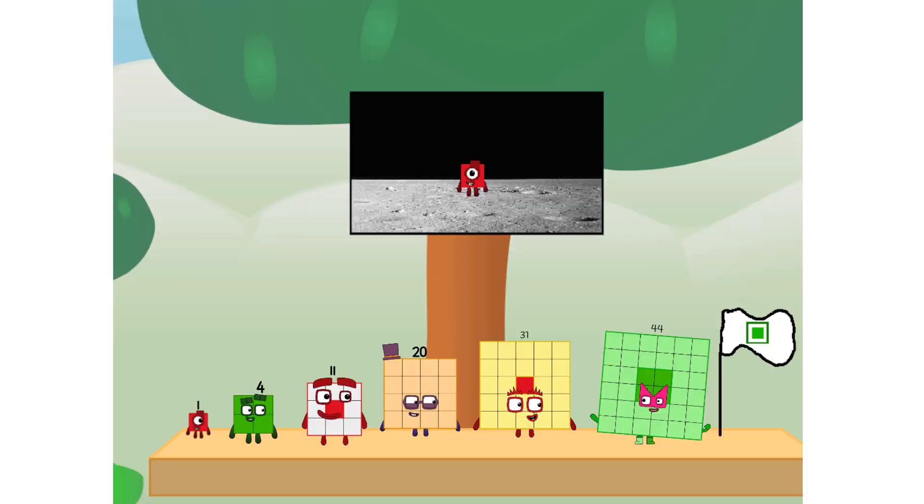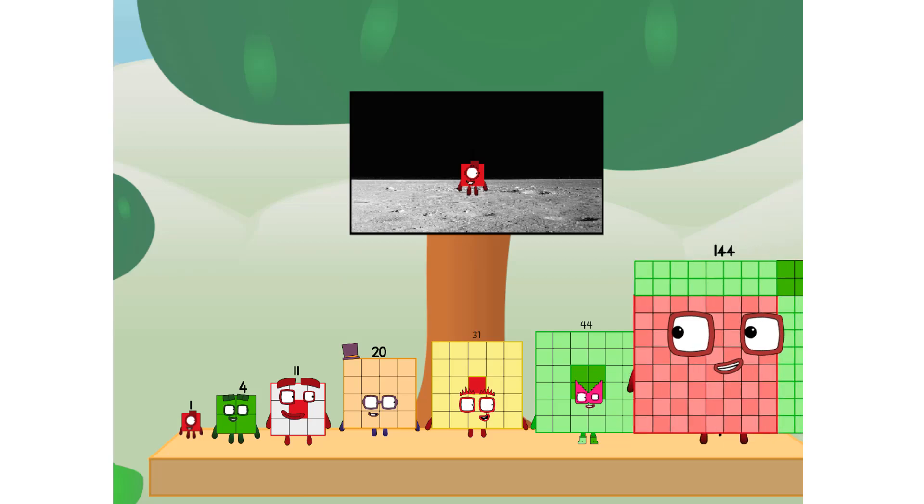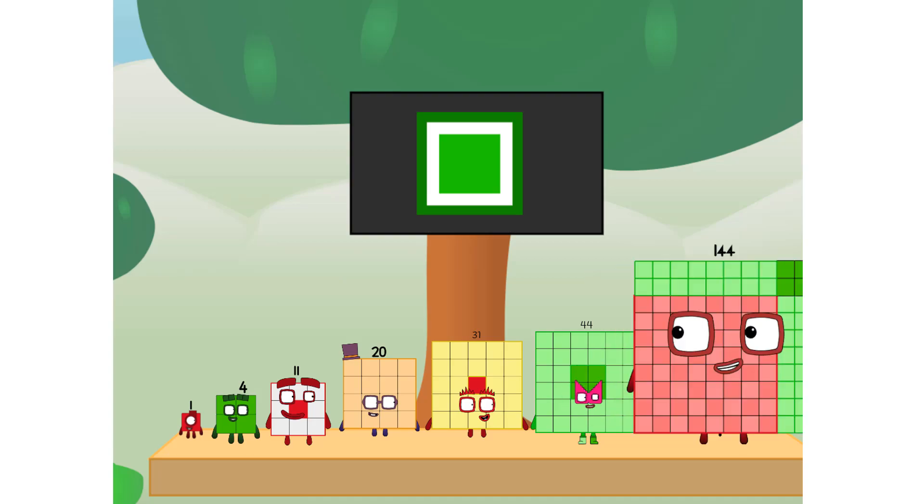We did it! The only thing left now is to plant the square club flag. Number one, we have a problem — I forgot the flag. Don't worry, little one, I'll take care of this. One hundred and two. Square power only.